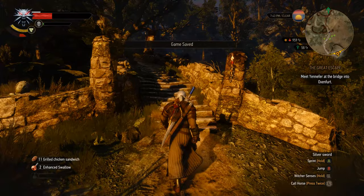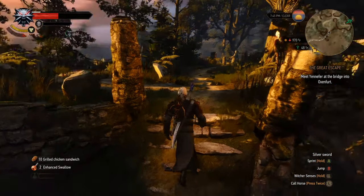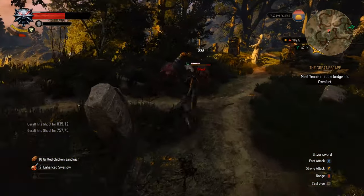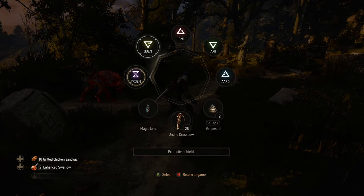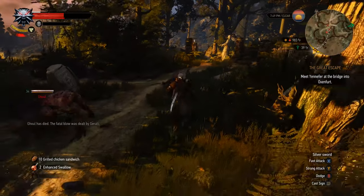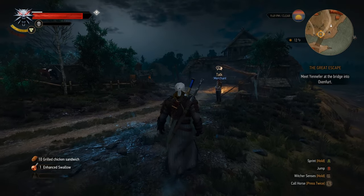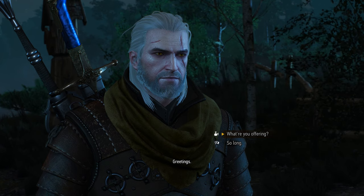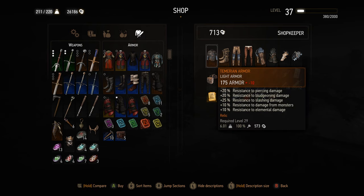To sum up: stay on the road at the start until you master combat; meditate to restack your potions, bombs, and such; and save often. Explore question marks and check notice boards for quests. Use the bestiary before fighting beasts or monsters, and learn when to dodge, parry, or use the Quen sign. Manage your inventory to keep weight down and maximize materials and money. A last tip: if you have the DLCs installed, there will be a vendor in White Orchard named Bram who sells some nice gear — it's a bit expensive but could be a worthwhile upgrade.